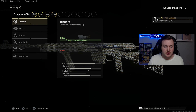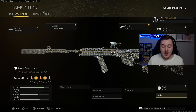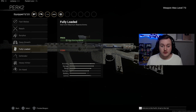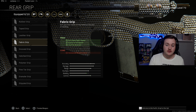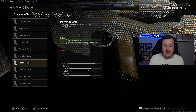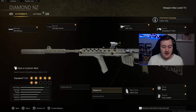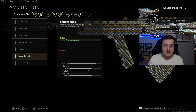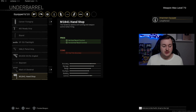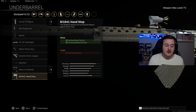For Perk 1 we're adding on Brace for initial firing recoil control, and Perk 2 is Fully Loaded so we start with more ammunition. For the rear grip, I'm using the Fabric Grip for aim down sight speed and sprint-to-fire speed. The magazine is the 50-round mag for recoil control, accuracy, fire rate, and larger mag size. Ammunition type is the lengthened ammo type for bullet velocity, and finally the M1941 Hand Stop for extra horizontal and vertical recoil control.